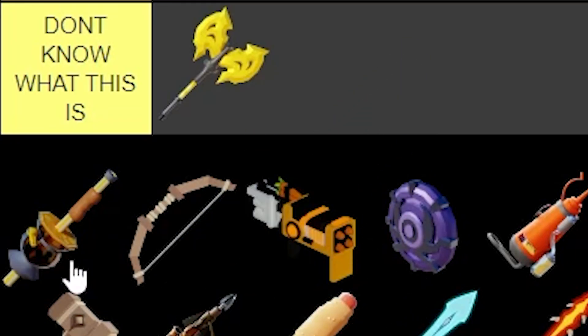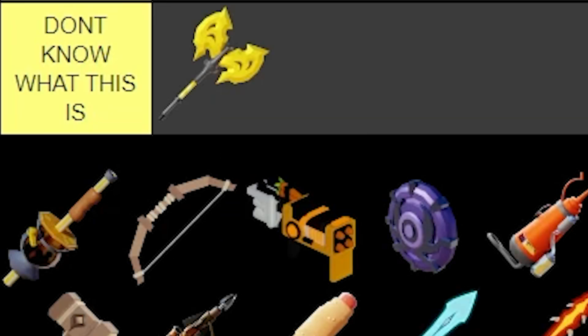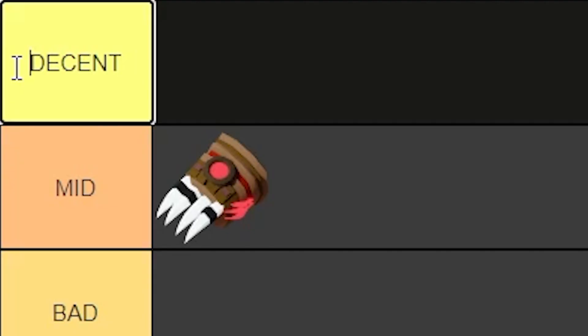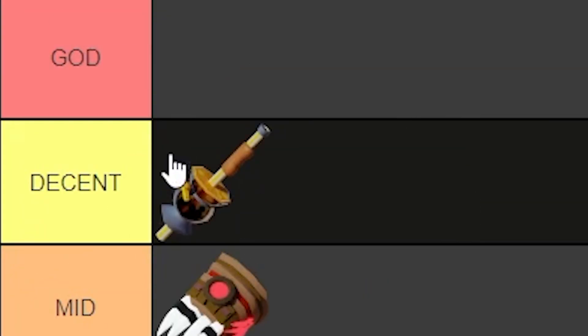Next up, we've got the Boba Blaster. This thing explodes when you shoot the little Boba balls. It's actually pretty good. We just added a row called Decent in between mid and good, and we're gonna put Boba Blaster in Decent, because it is pretty good, you gotta admit.